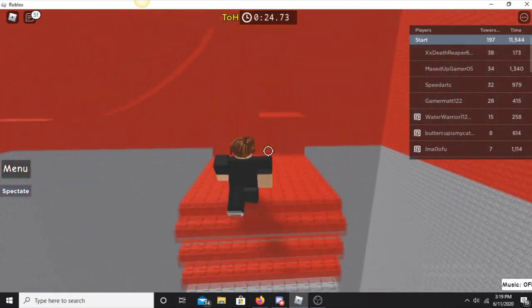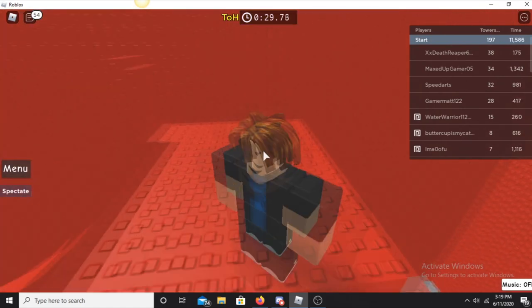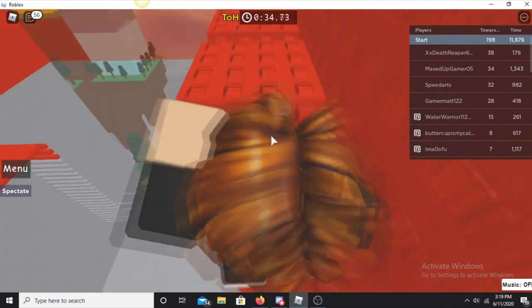Once you get to the second floor, you can already see the imperfection here — hop up a little bit so you can reach it. There's a second one on this floor as well, so you're going to want to make your way through floor two.